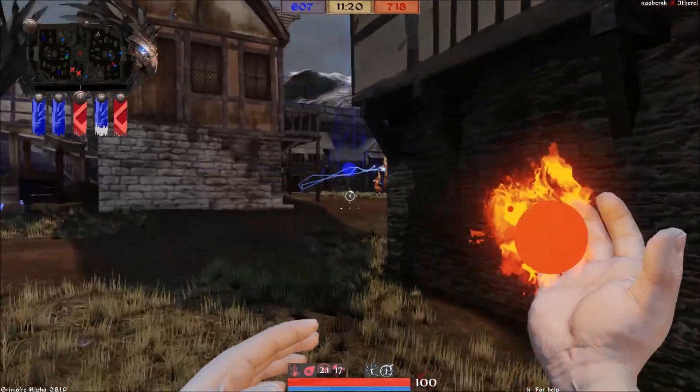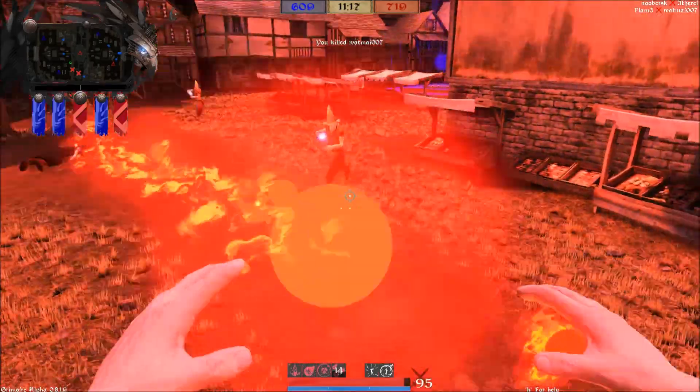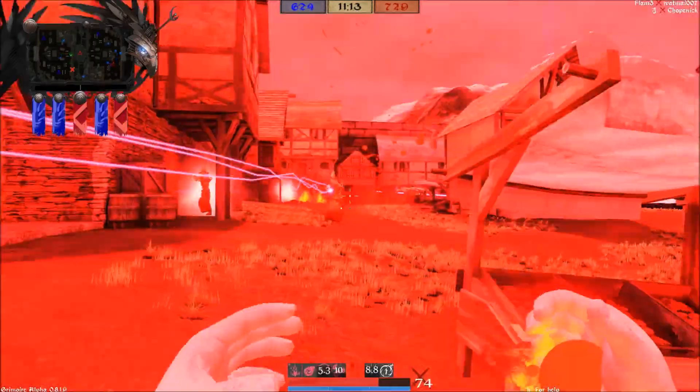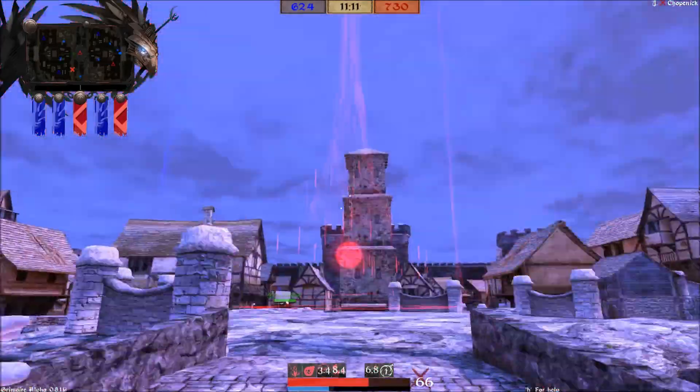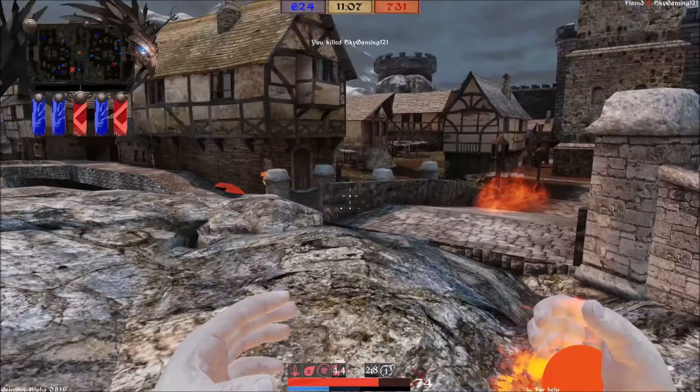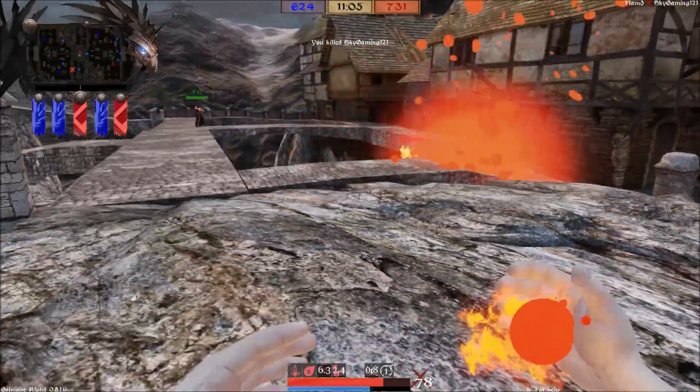There's a flying electrical ball — it's always cool. Here, have a meteor strike. There you go. Yeah, you shouldn't stand on the fire, man. Simple MMORPG strat there: don't stand on shit.